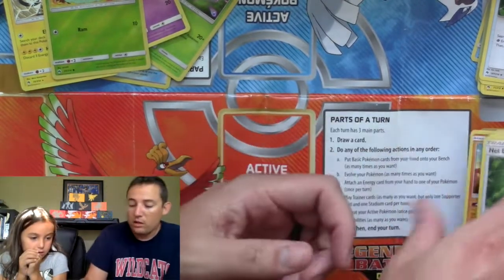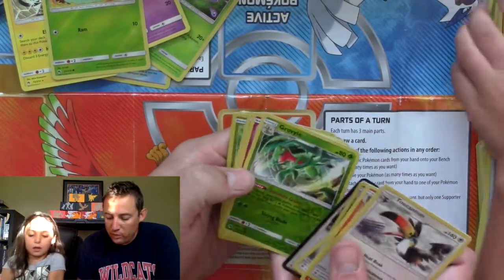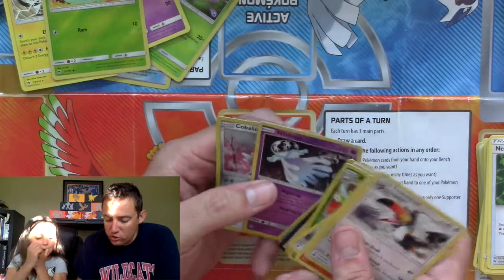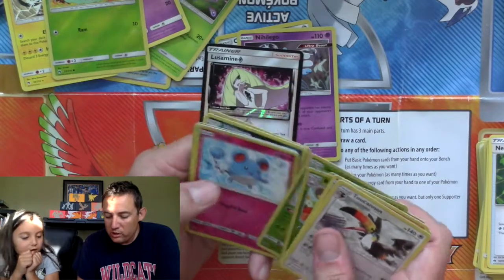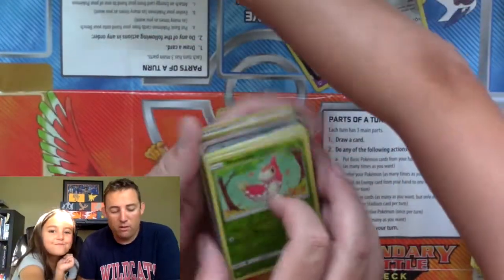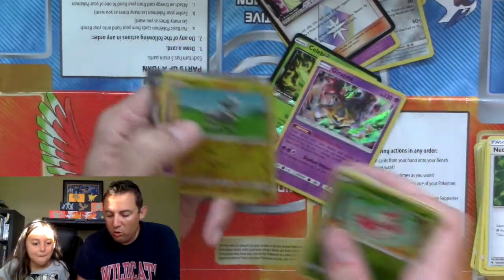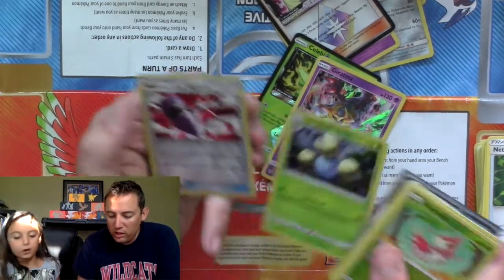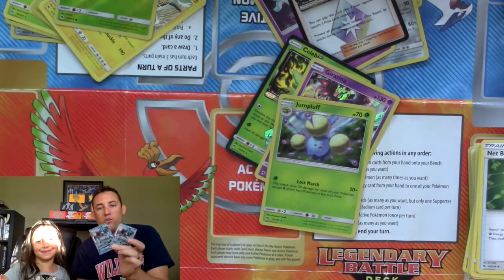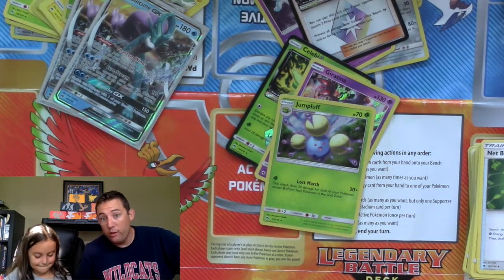At the end of that, I think if we look through what everybody had — I think because Addison had the Lusamine and she had two hollow rares in there — let's check and see what I had real quick. We got the Celebi, we got one hollow rare, we got two hollow rares, but we each got the same Suicune GX card. Pretty crazy. Just because she's new to the channel, we are going to grant her the winner of the first battle.